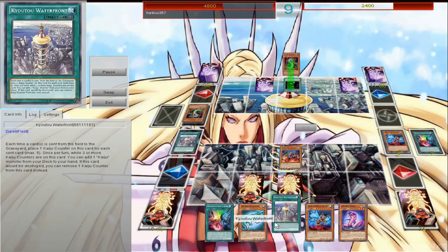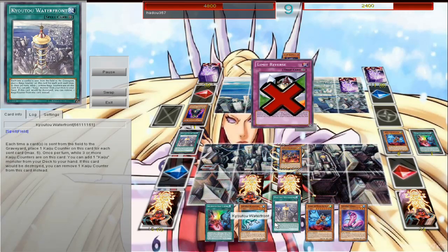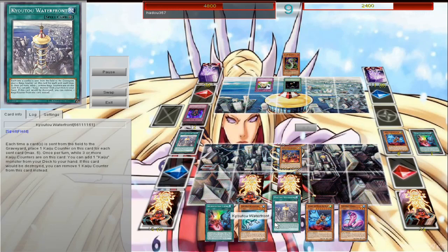I'll go ahead and banish Slumber to add another Kaiju to my hand. Let's go ahead and negate that, because he's trying to special summon from the graveyard, he needs to target, and that's GG.